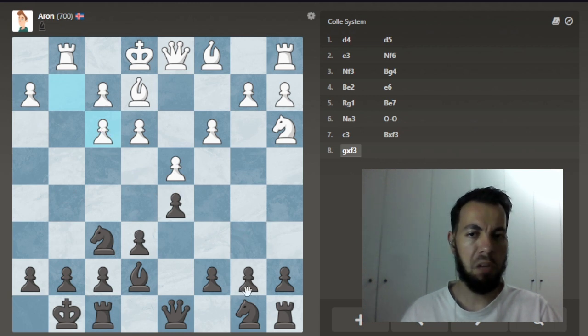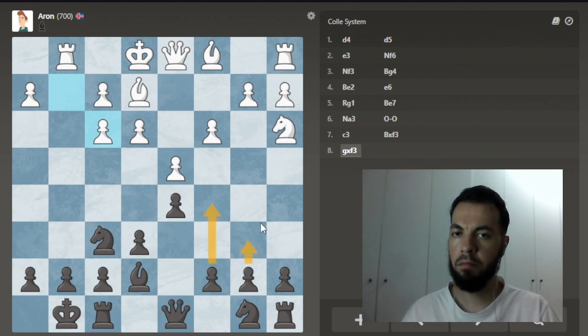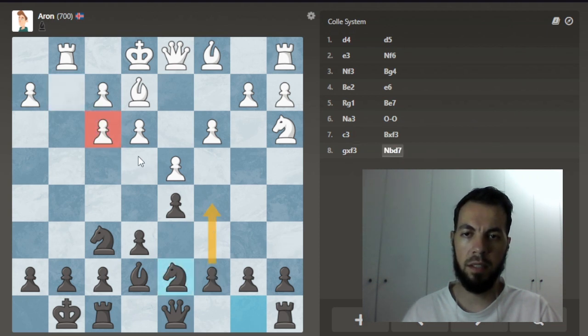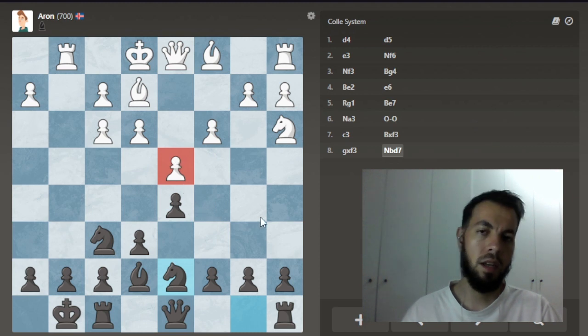Let's go for this, or we could do this and this right away. Why not — let's do this and this. I took that knight because it was a defender of this pawn right here.